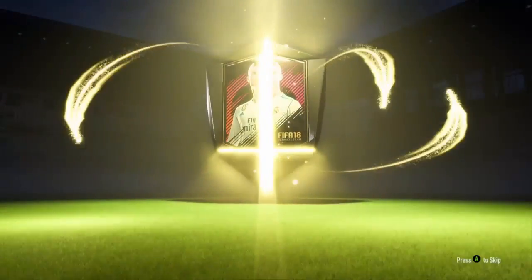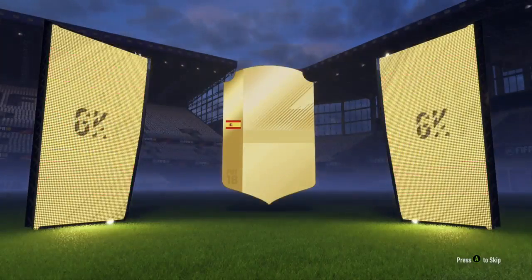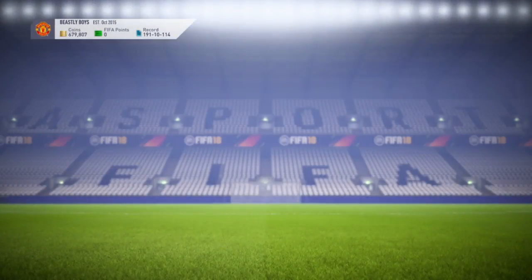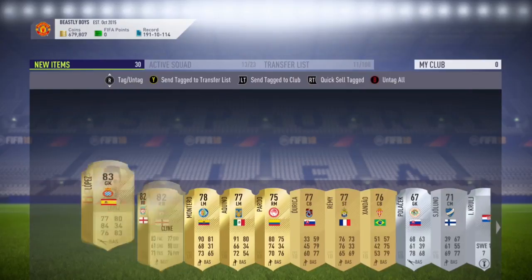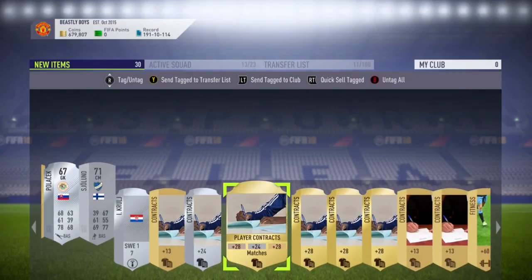Let's get to the second pack. We do get a border — a Spanish goalkeeper. Is that Lopez? Yeah, that is Lopez. Not the best of players to pack; I think it's about 700 coins at the max. But we're just going to store all these to the transfer list now, and store everything else in the club.